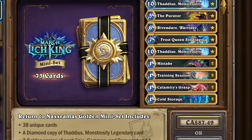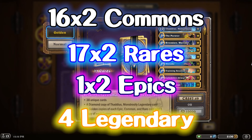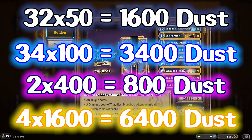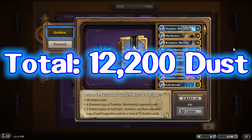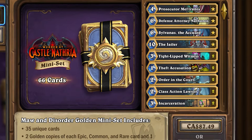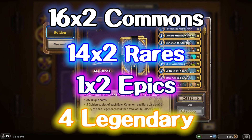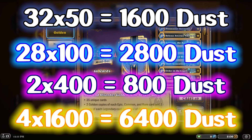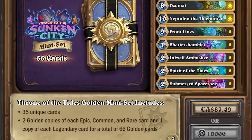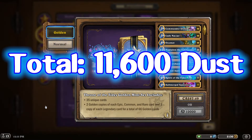But besides the Path of Arthas mini-set, you can get even more value from the mini-sets after its release. The Return to Naxxramas mini-set from the March of the Lich King expansion has 73 cards in total: 38 unique cards consisting of 16 commons, 17 rares, 1 epic, and 4 legendary cards, plus 1 diamond card you can't disenchant. Disenchanting all of these gives you 12,200 dust — the most so far. Then the Maw and Disorder mini-set from Murder at Castle Nathria and the Throne of the Tides mini-set from Voyage to the Sunken City both have 66 cards — 16 commons, 14 rares, 1 epic, and 4 legendaries — each giving 11,600 dust.